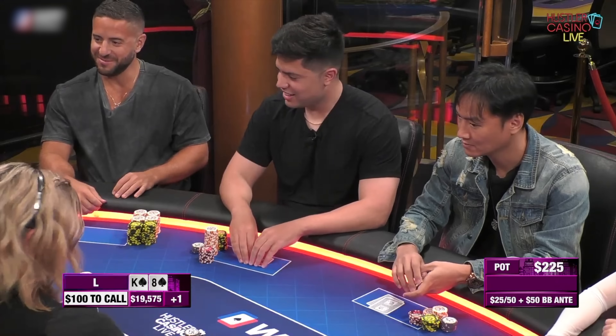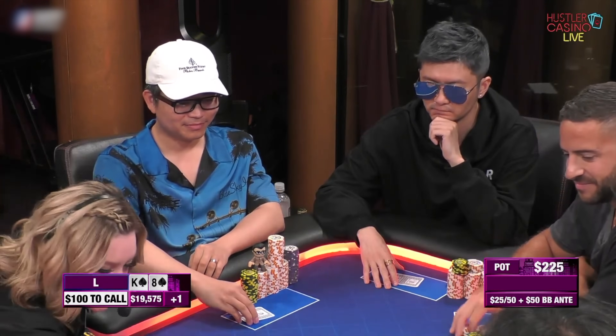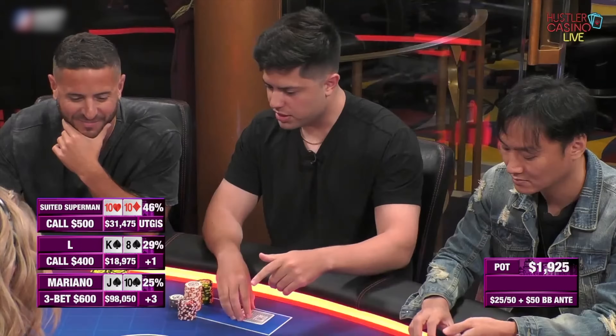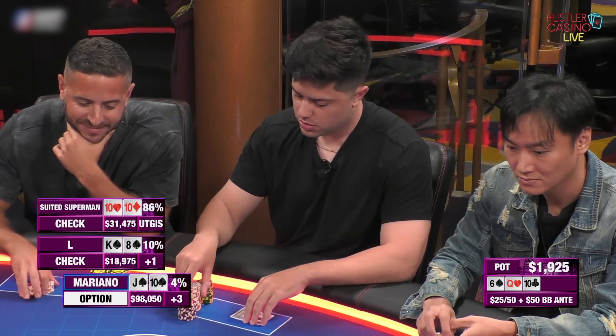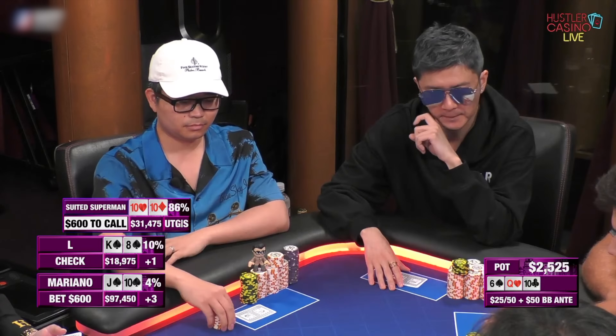In the next hand, L opens to $200 and I'm in middle position with jack-ten suited. I'm not a huge fan of just calling — someone could re-raise behind — so I think it's a good candidate to re-raise, also helps balance my range. I make it $600. Suited Superman in the straddle cold calls, a little suspicious, and L comes along too. Three of us go to a flop of queen-ten-six with one spade. We have middle pair with some backdoor draws. Action checks to me and I bet small — $600 — and now Suited Superman puts in a check-raise to only $2,000. Even if we're up against a better hand, we have a good price to continue with all the draws, and we might still have the best hand against draws like king-jack or jack-nine suited.